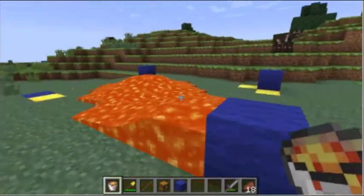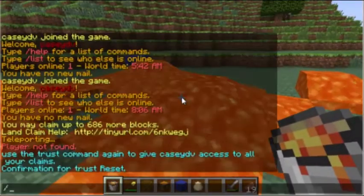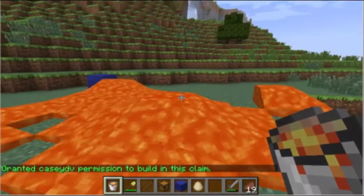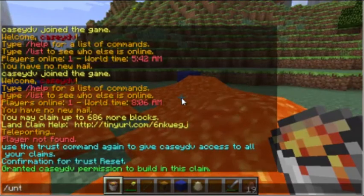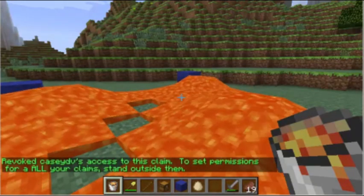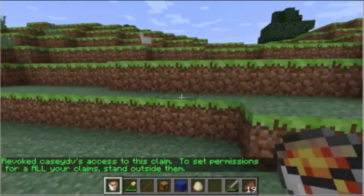Now let's talk about trusting and untrusting other players. If a friend wants to build inside your claim, type /trust and that person's name to grant them permission to build within your land. When they're done, type /untrust and their name, and they will no longer have access to your land.